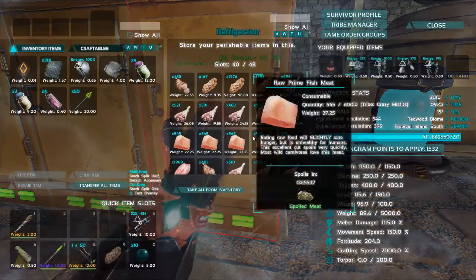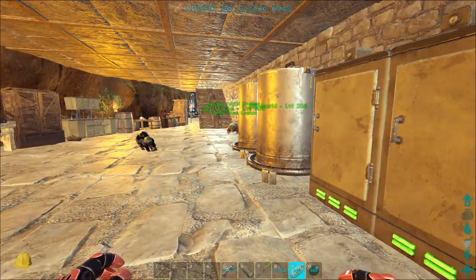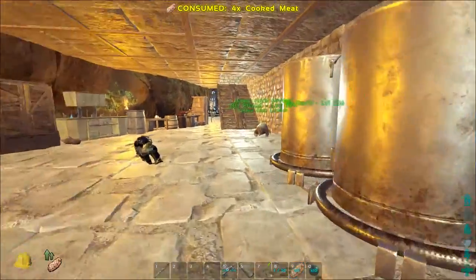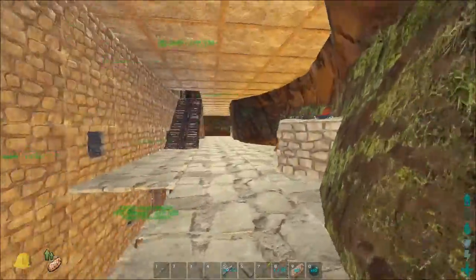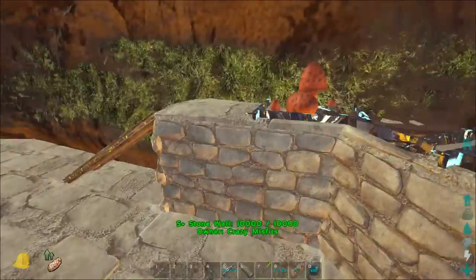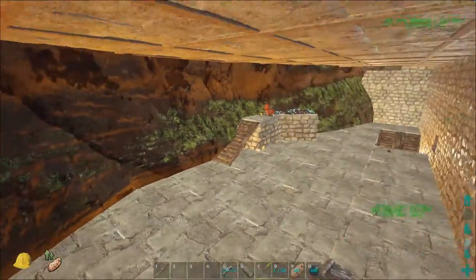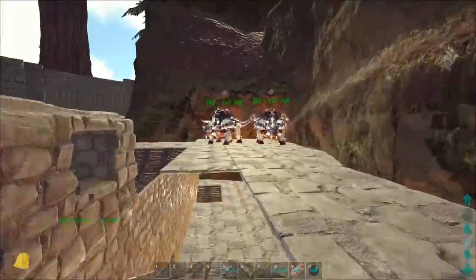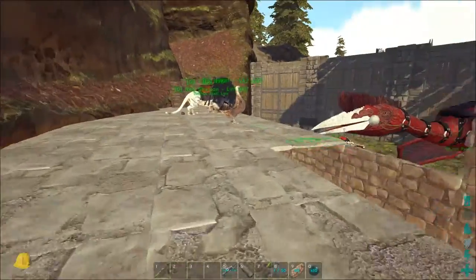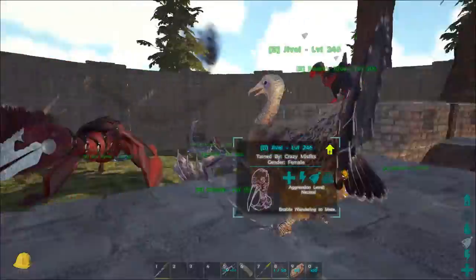I'm stealing your meat. Actually quite a good idea. Let's check upstairs — there is an upstairs, which is actually enclosed. We do have a second floor. Some crop plots over here — very nice. Bare minimum things. Mushrooms and chitin — well, enough cementing paste, I know that feeling. That's a dodo with a chieftain hat.